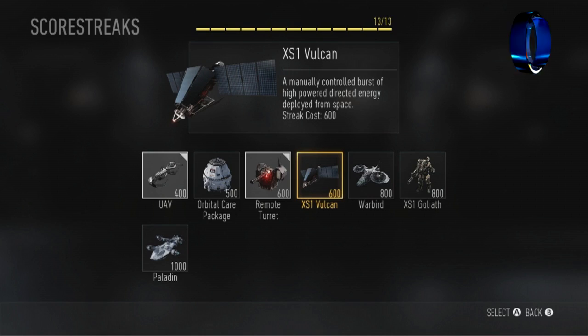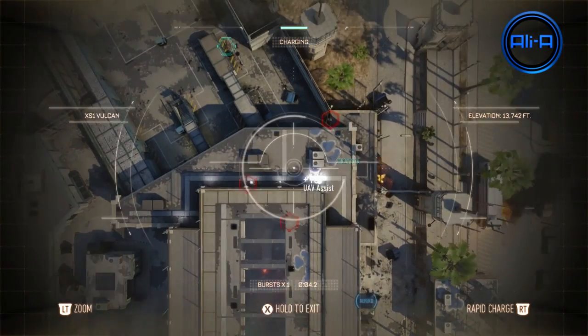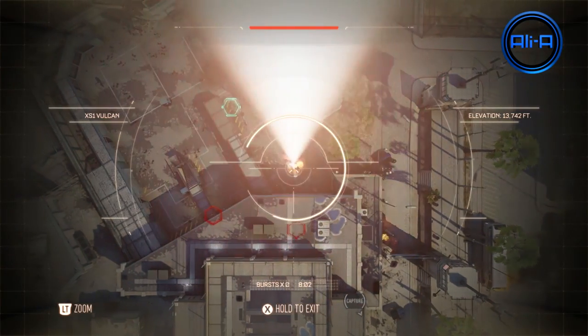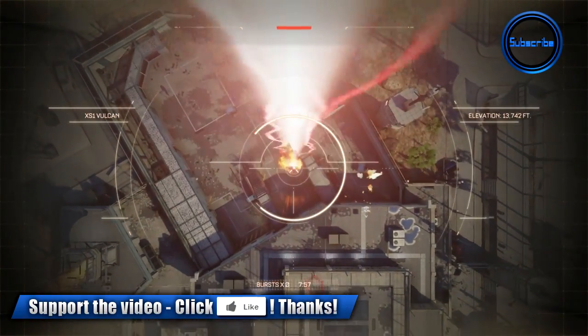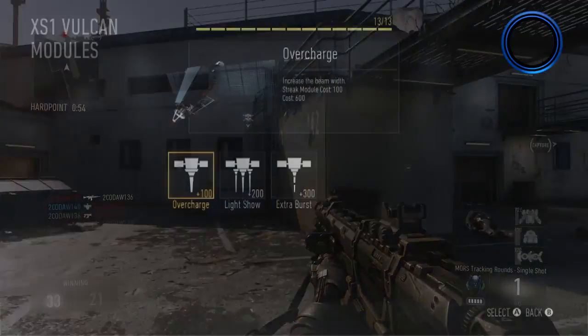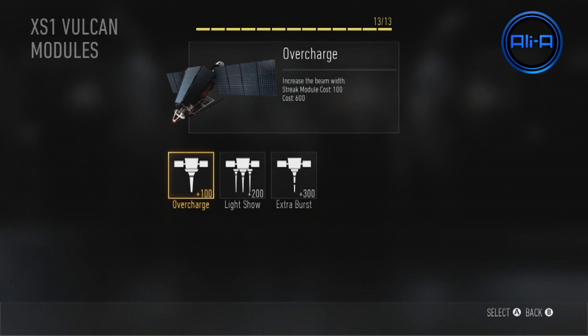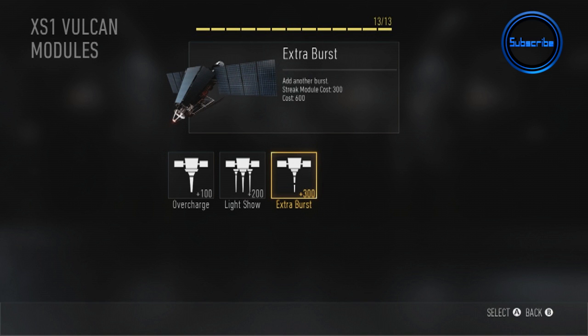The XS1 Vulcan was shown in the trailer — it's a manually controlled burst of high-powered energy fired straight from the sky down onto the map, costing 600 score. It's basically a big laser beam that you can move around the map slowly, lasting around five seconds. With upgrades you can increase the beam width for just 100 score, add three rotating lasers around the edge of the beam for a much larger area of effect, and get an extra burst for 300 which effectively doubles the use of this streak — meaning you can attack down onto the map twice.